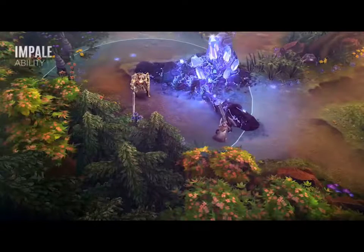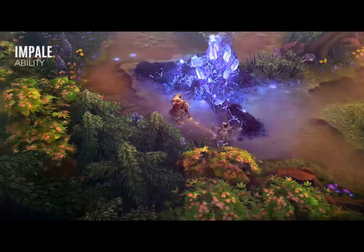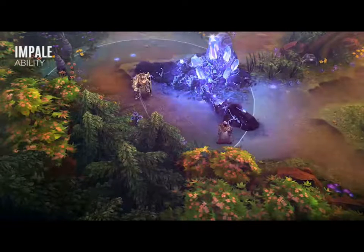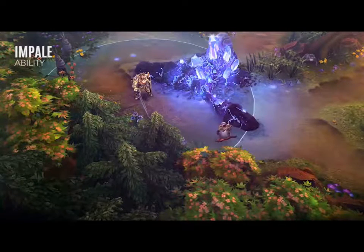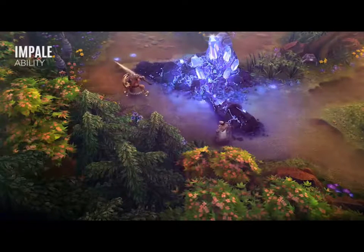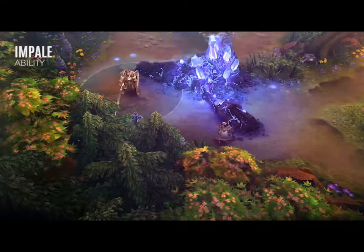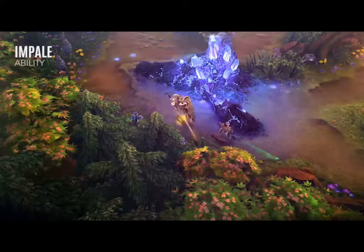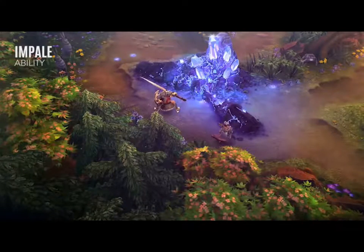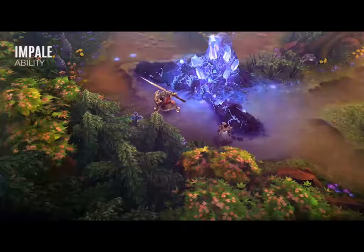When Lance activates Impale, he lunges forward in the target direction, damaging and rooting every enemy he hits. If this successfully hits at least one enemy, he can immediately break free from its recovery by using another ability, attacking, or moving. The overdrive for this ability causes successful Impale hits to also reset his combat roll cooldown. I recommend learning this ability at level 2 and upgrading it second.